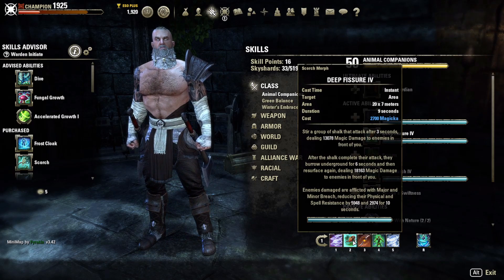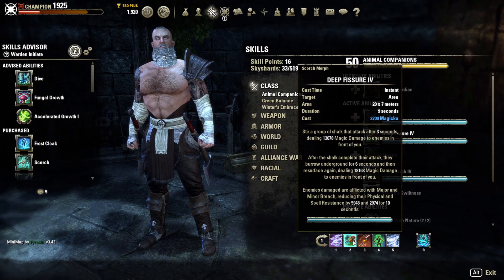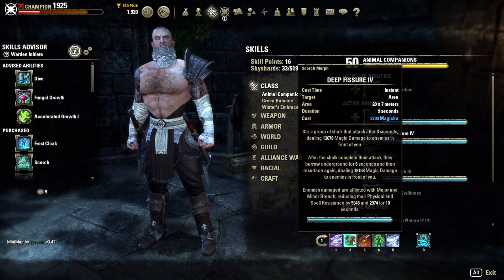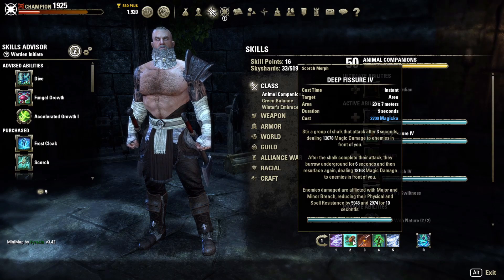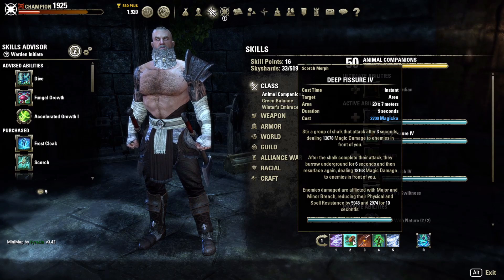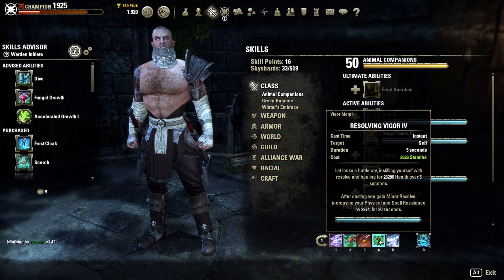We are running Deep Fissure. The first hit lands for 13K and the second hit for 18K, so it hits pretty hard. It also applies Major and Minor Breach — that's 6K and then another 3K resistance stripped with their resistance gone — for 10 seconds. This allowed me to build without having to find a separate source of pen, because Deep Fissure brings the pin.